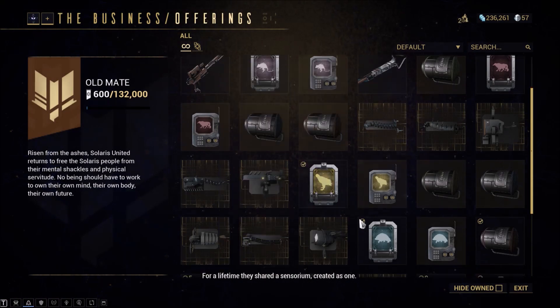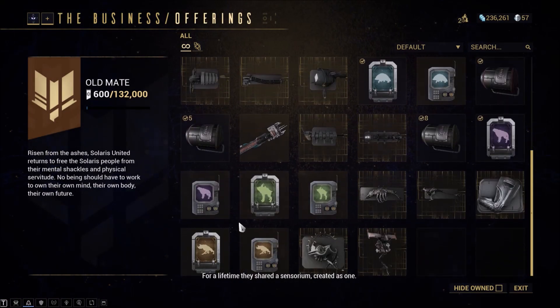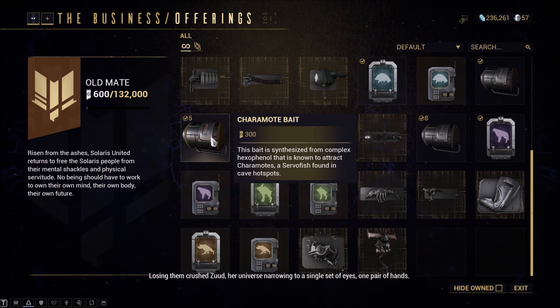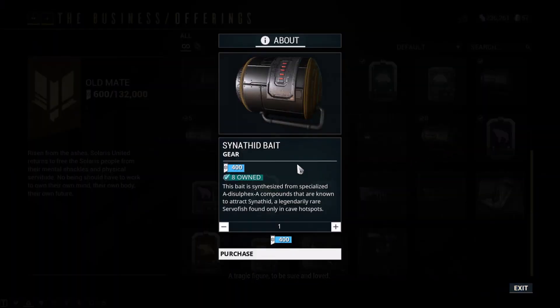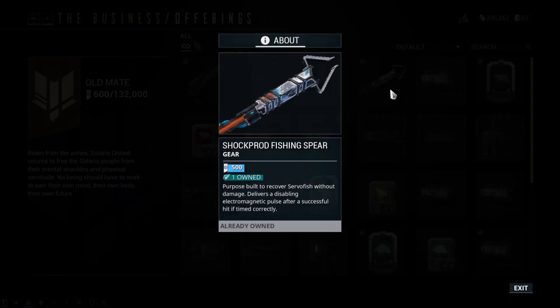You'll need to get Caramote and Sinethid bait from the Business. Caramote bait is unlocked when you achieve the rank of Cove with the Solaris United, and for Sinethids it's already made. Remember that these baits are consumables, so you'll have to buy a few for a fishing trip. Also remember to have the Shockprod spear in your gear.